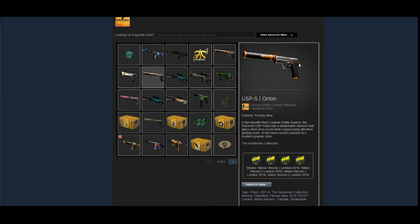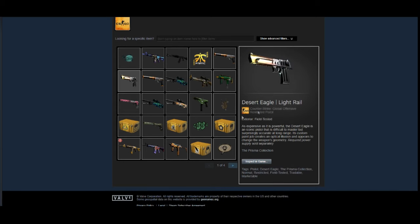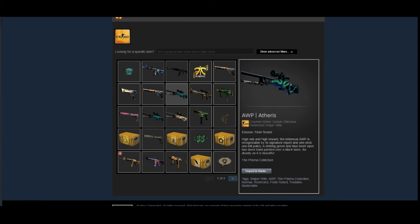He has another Factory New Orion with some Navi stickers on it — another good investment, same thing I just said. He's got a Light Rail Field-Tested, no big deal, looks like a trade-up contract result. He's got two Atheris Field-Tested. I think the Atheris is kind of a weird one for a long-term investment — it's more of a short-term one. If he's planning to sell by the end of the year, he can make a decent profit, but I don't see a huge future going forward. You could put your money into other things for a better long-term investment.